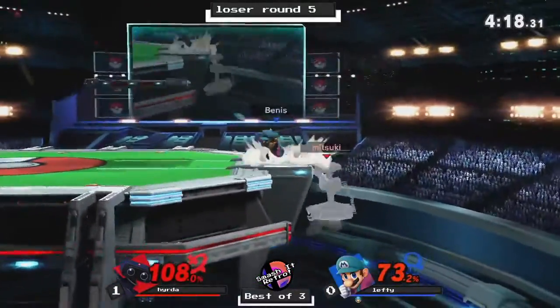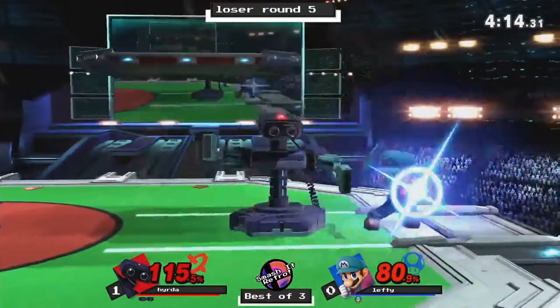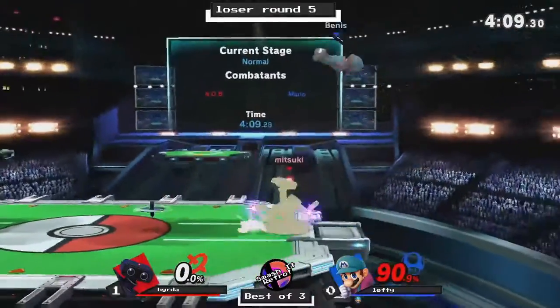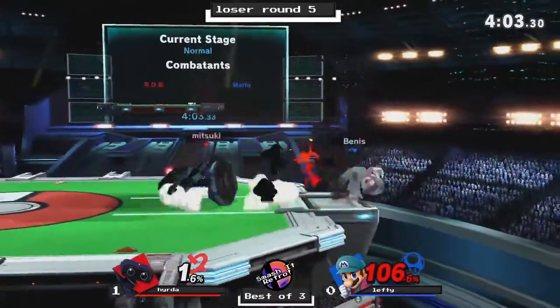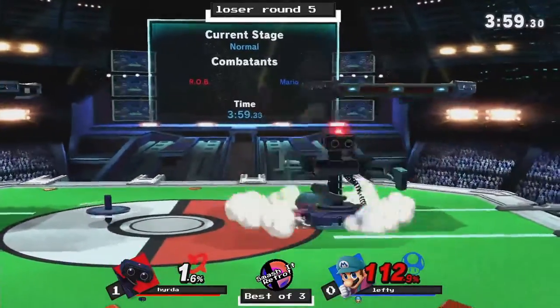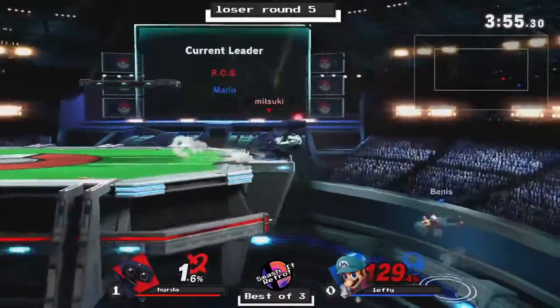Once again, Hydra's got Bean off stage. But Bean manages to get back. Hydra just standing there in the middle of a forward smash — interesting. Hydra's got Bean off stage once again, trying to hit him with the back air, fails to connect on anything, and yet again gonna throw out that gyroid.